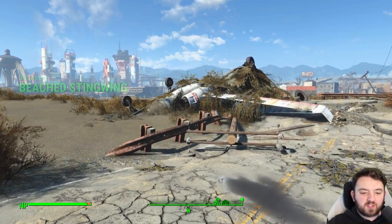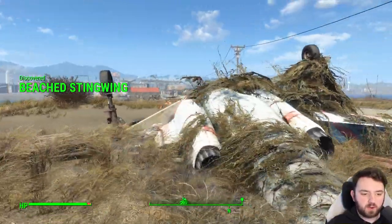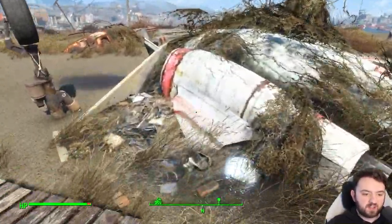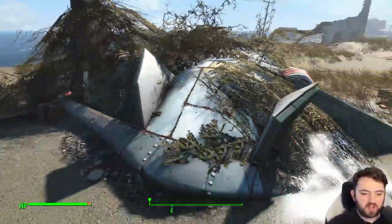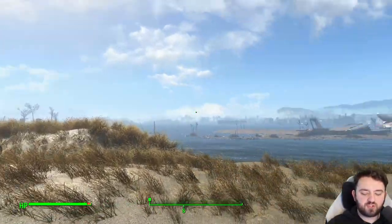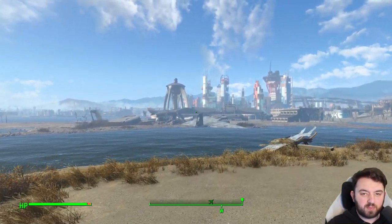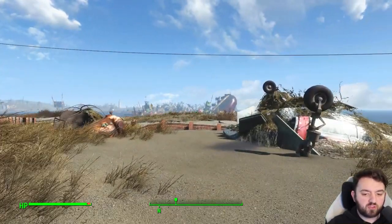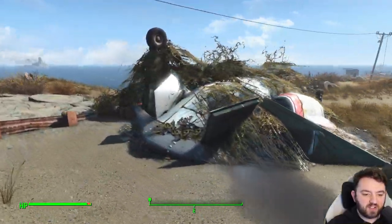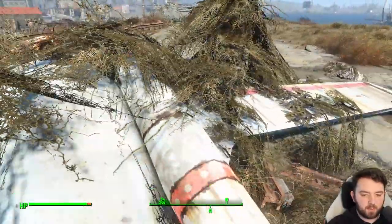Today's unmarked location brings us just south of the settlement Nordhagen Beach. I'm sure many of you have come across this Stingwing that is upside down, buried into the sand. Obviously doing a routine flyover of Fort Strong, it was probably going to land at Boston Airport if based there, or maybe it was going somewhere else. This one unfortunately did not make it, and with its very reflective armour you can kind of see it from a mile away.